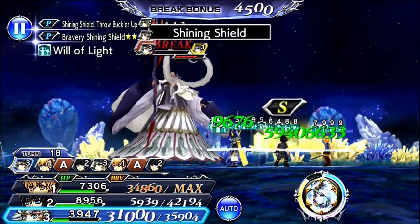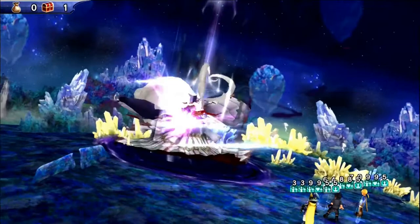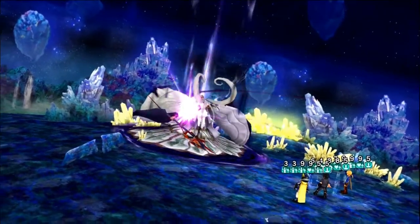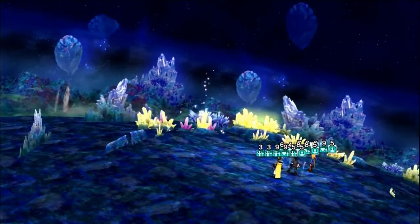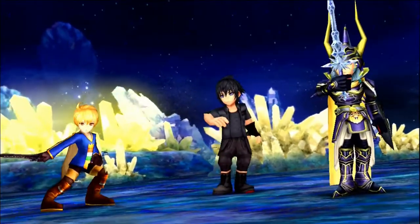There's also an event draw right next to the Setzer, Onion Knight, and Lena banner, featuring Cid, Maria, and Ekos, who don't have an EX. This banner is pretty trash — I wouldn't suggest pulling for it at all.